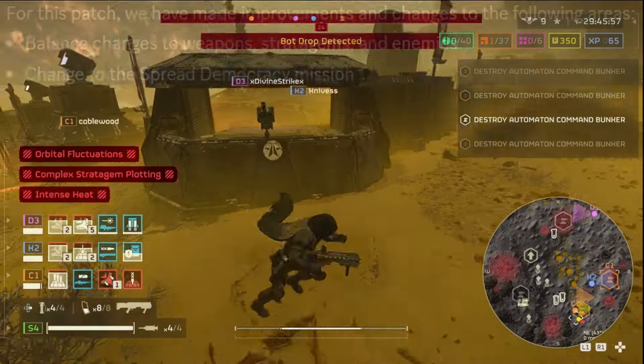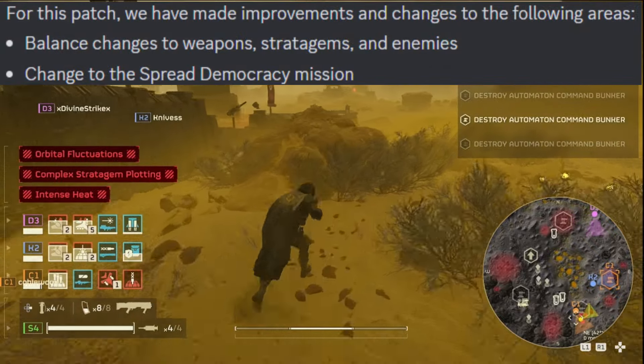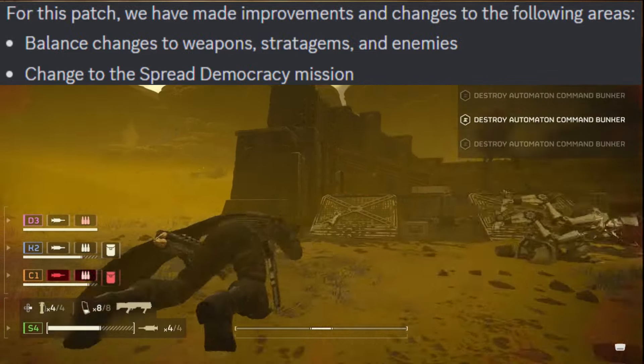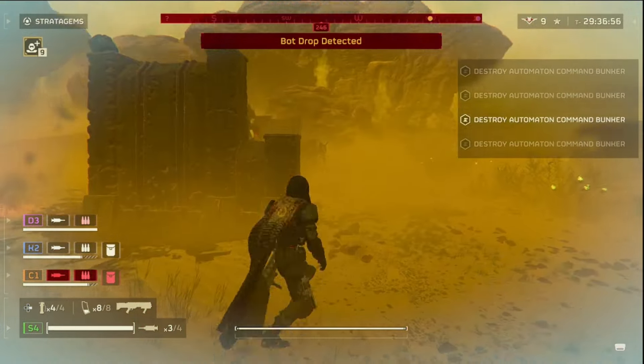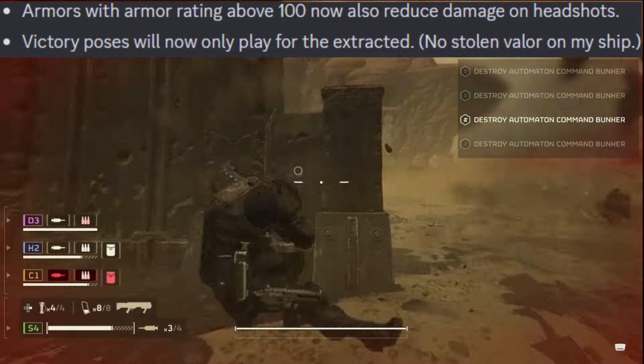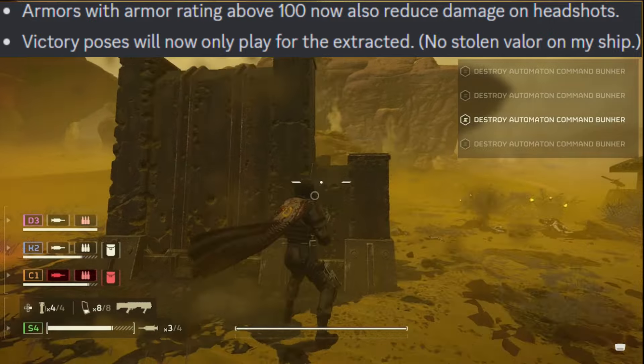Overview — for this patch we've made improvements and changes to: balance changes to weapons, stratagems, and enemies; changes to the Spread Democracy mission. Armors with armor rating above 100 now also reduce damage to headshots. That's been a long time coming — you'd be crouching and tiny bugs would hit you once and somehow hit your head, killing you instantly with no head armor.